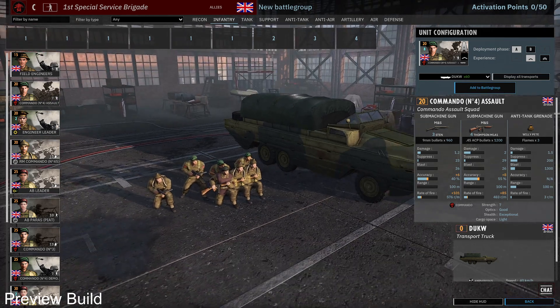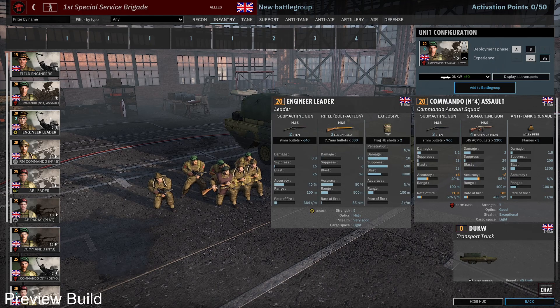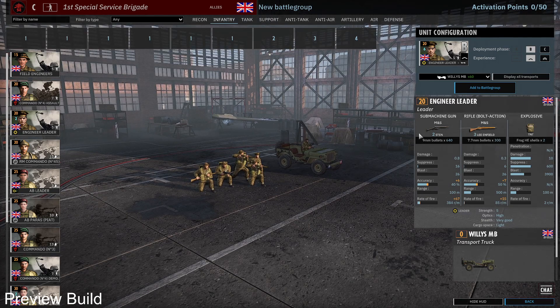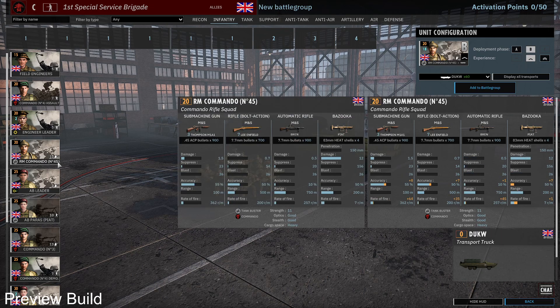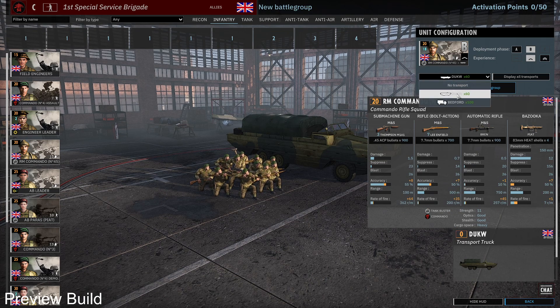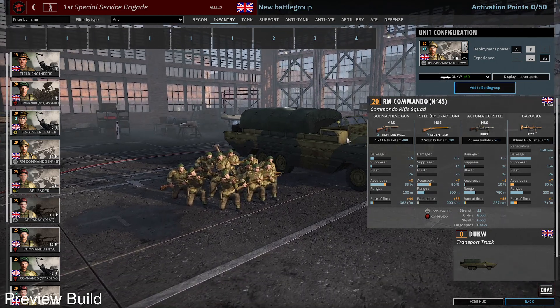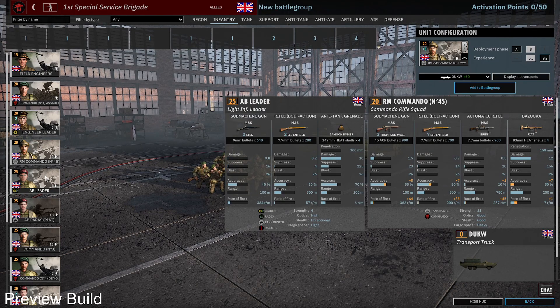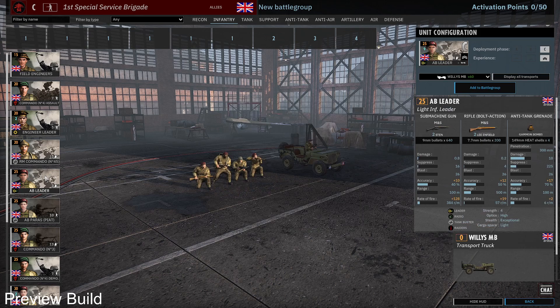You get the Engineer Leader — that's also a new unit with explosives, only available in B phase and later. Then you get the Royal Marine Commando Number 45, also a new unit: one Bren gun, bazookas, 11-man squad for just 20 points. They can come in an amphibious transport — there are lots of amphibious transports available in this division. You also get the AB Leader, already known.